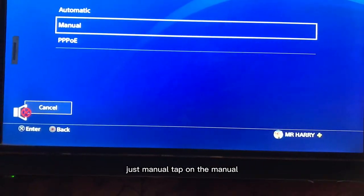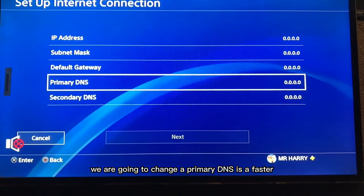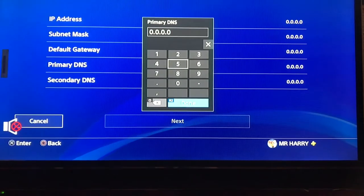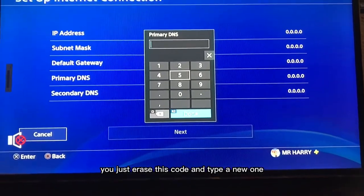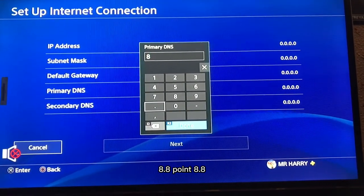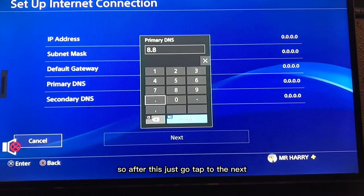Tap on Manual. We are going to change the Primary DNS — it's a faster code used for faster internet speed. Just erase the current code and type a new one: 8.8.8.8. After this, just tap Next.